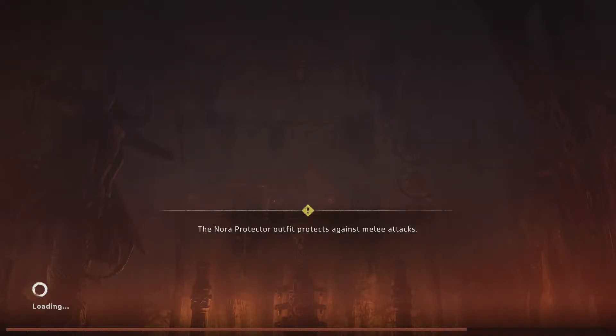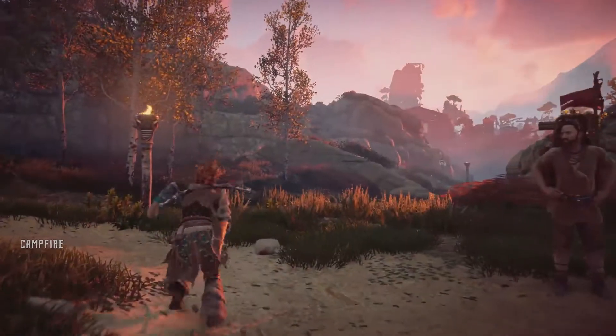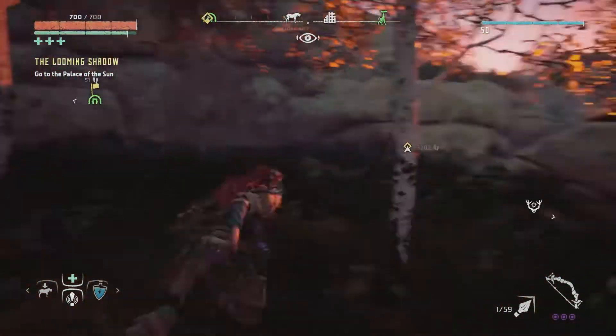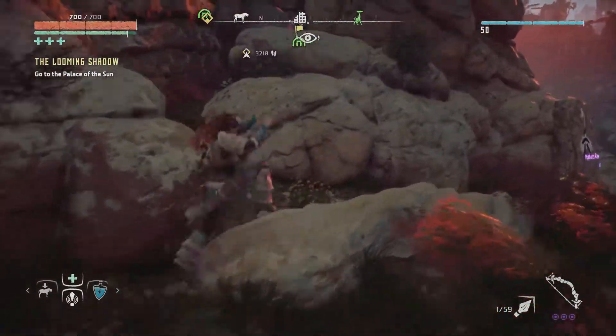And then you just run straight to the outfit. So let's have a look. I think I was getting confused because the ruins that I was in — they weren't the ruins where the Shieldweaver outfit was. They were the ruins where I found one of the power cells. I think that's the difference.